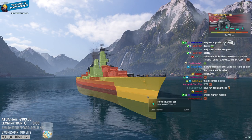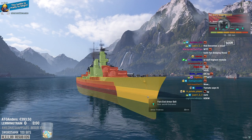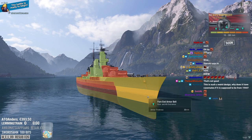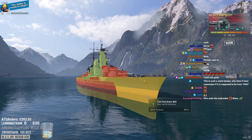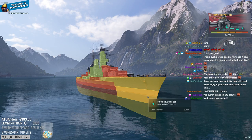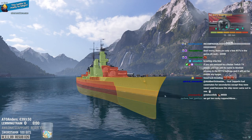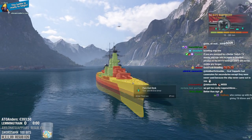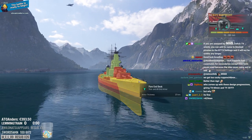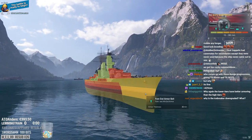At tier 9 when you're facing tier 10s, suddenly so many ships overmatch you - Republic, Ohio, Kremlin, Thunderer, Georgia, Musashi. Everyone is suddenly overmatching you. 30mm is not good at tier 9 anymore, and the upper nose is 27mm which is overmatched by 406s - which is basically everything except the French at this point. 300mm main belt with 20mm behind it - 150mm inner armor. I feel like this is just going to arm all the AP.